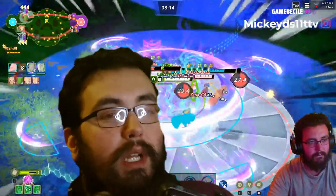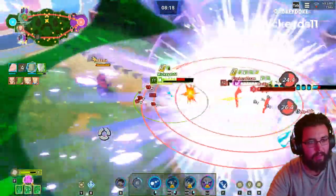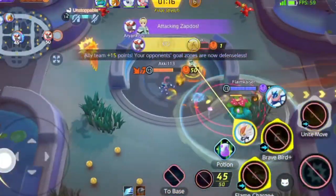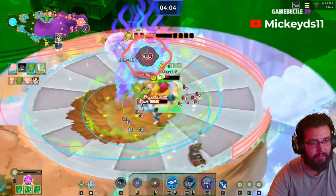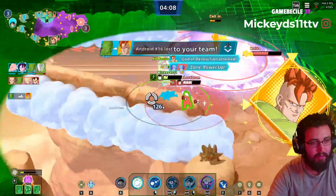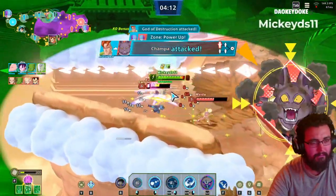But with Great Ape Goku, if he gets defeated by the enemy, it's not like Pokemon Unite with Zapdos where you basically insta-lose. It is saveable. But remember, it's mobile at heart, so you get all that crazy stuff.